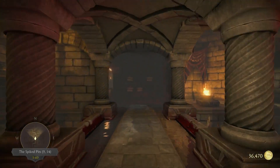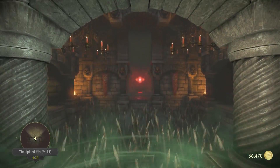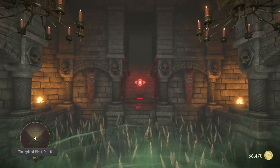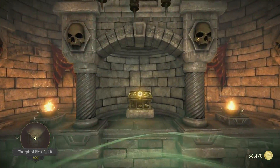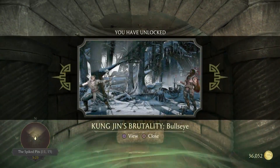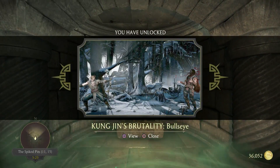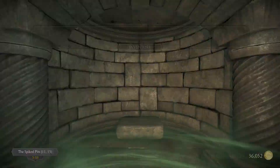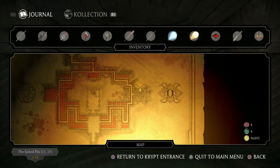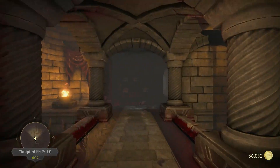Here we go. Ermac's hover ability is needed. And here, you just hover. 11:15 time box. Kung Jin's Brutality — Bullseye. Time is around three minutes. And it's in that little northern alcove or pit, whatever you call it.